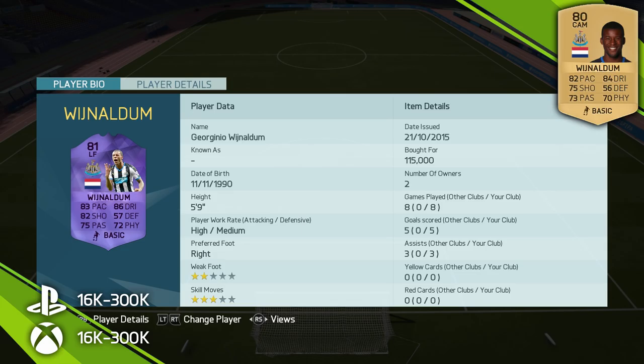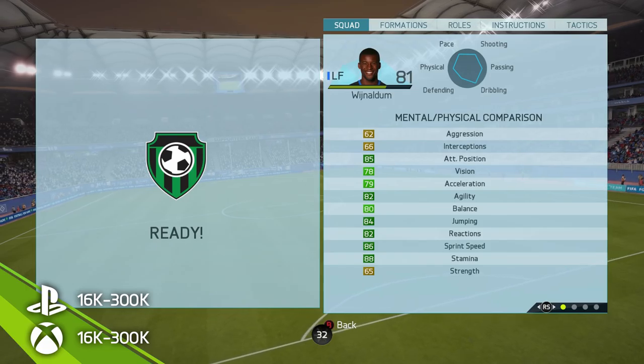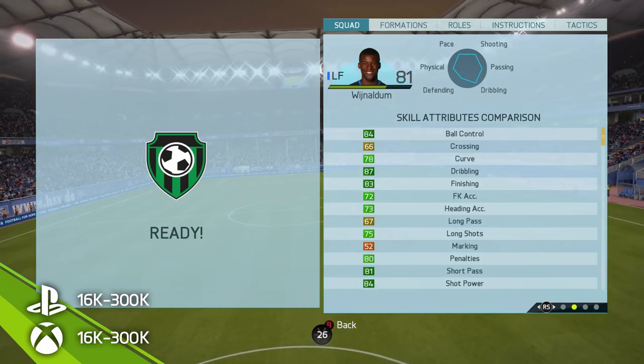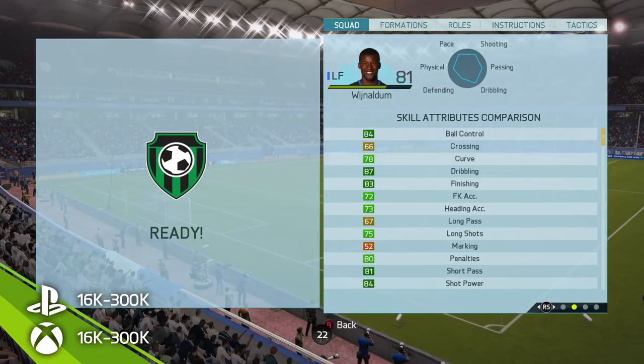I think it's about time I started talking about this hero Wijnaldum card and actually got into the point of this video, which is a player review. The card has some very nice attributes: 83 pace, which is nice, 86 dribbling which is awesome, and 82 shooting which is not too bad at all. But sadly he does have a two-star weak foot, which on a winger can be very, very frustrating. Looking at the in-game stats, this guy has good stamina of 88, which means he can last most of the game, decent agility, and other physical attributes — not the best strength.